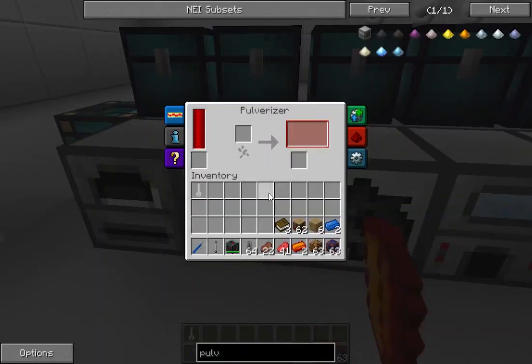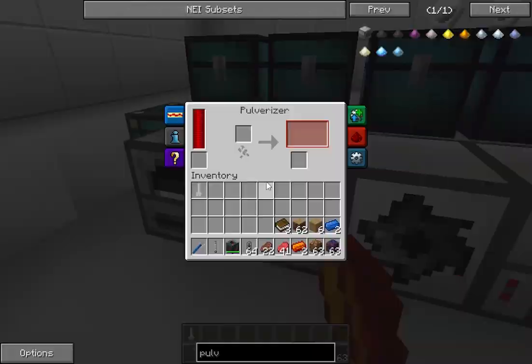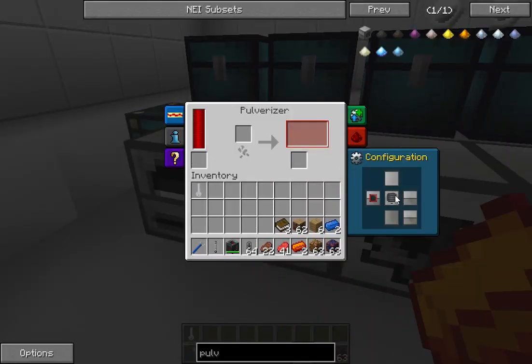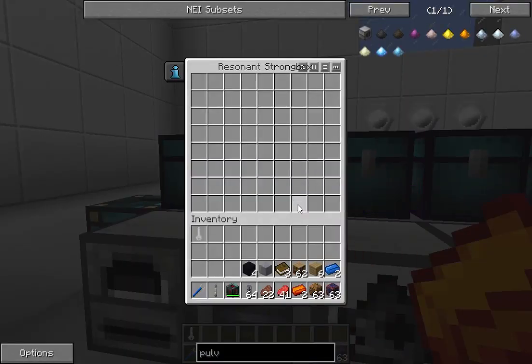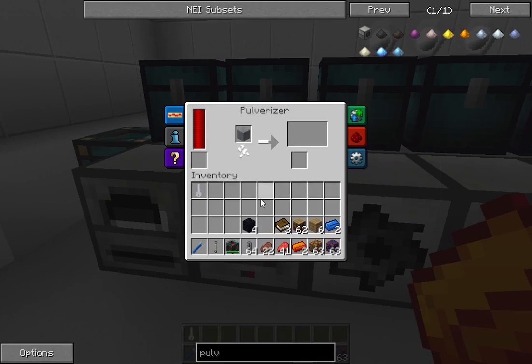Induction smelter. In order to better understand the induction smelter, I need to use my pulverizer. I've got lead and obsidian over here — the induction smelter adds in more complex items.